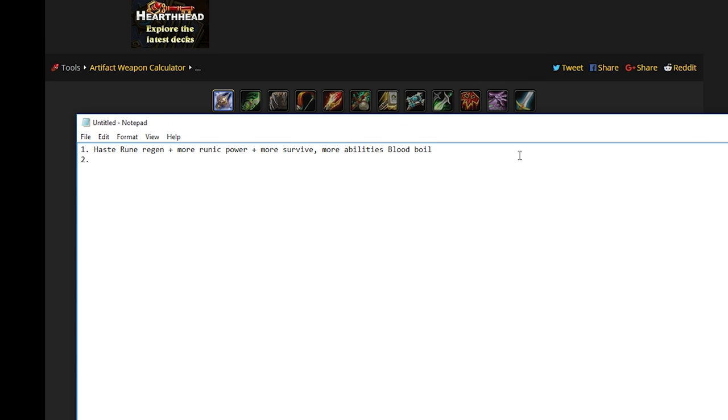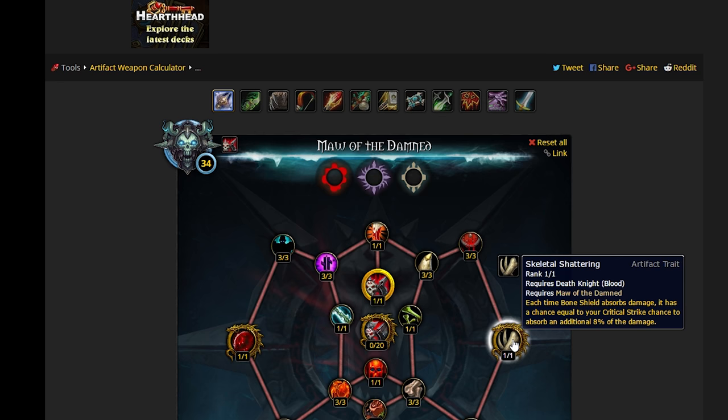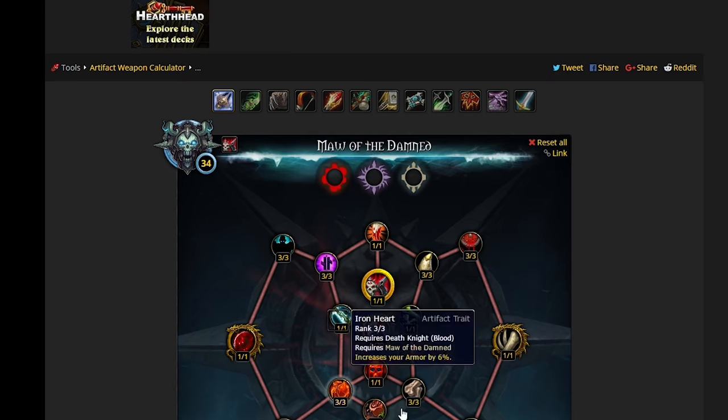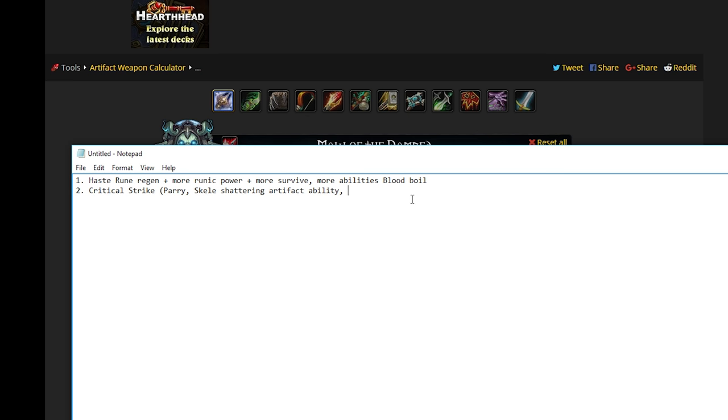The second stat we're going to go for is Critical Strike. Critical Strike for Death Knight is pretty strong because it increases your Parry, just like Warrior. But as we just discussed, it also interacts with Skeletal Shattering — each time Bone Shield absorbs damage, there's a chance equal to your Critical Strike to absorb an additional 8% of damage. So the higher your crit is, the more chance you have of Skeletal Shattering coming into play. And as a result of more crit as a Death Knight with Leech — especially looking at Unending Thirst — that's also increasing your Leech, so you're going to get more healing through crit as well.